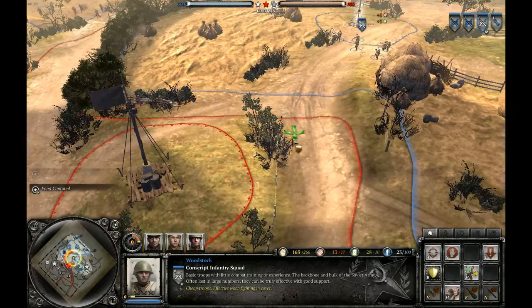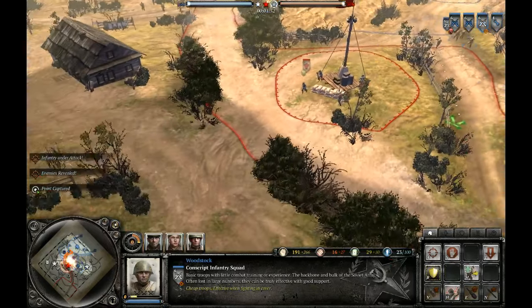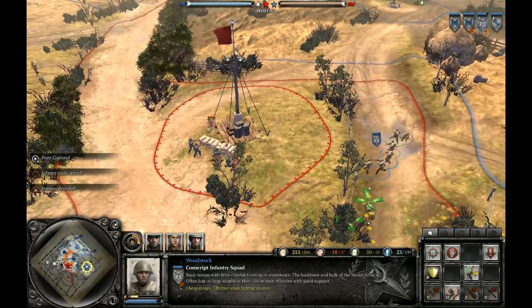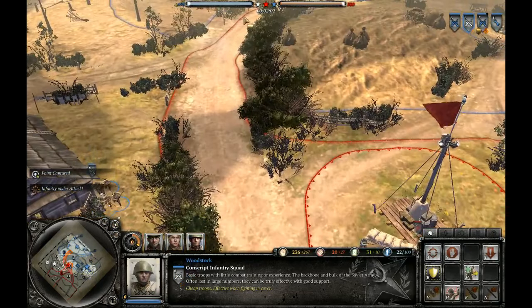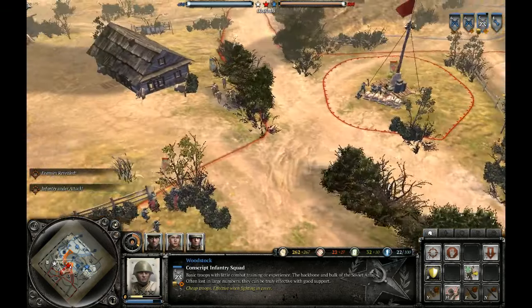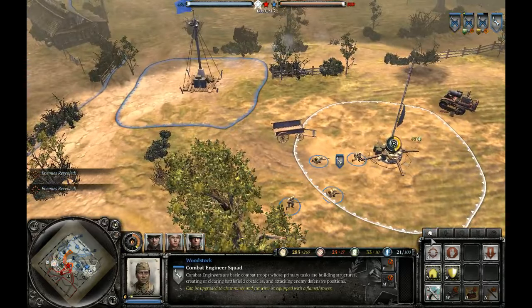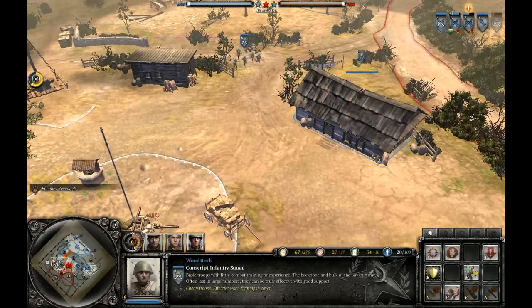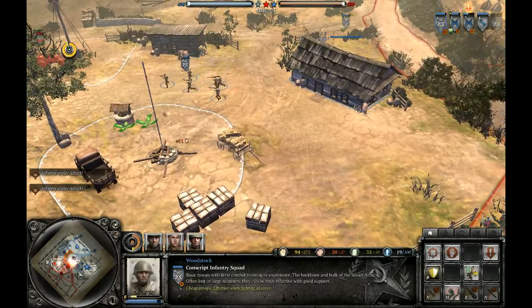Unfortunately for him, he will not be able to make much use of it. I'll try to get as far into his territory as possible — capture his fuel point or perhaps the cutoff, because that would be kind of good. Here comes a Volksgrenadier squad, very interestingly, already in heavy cover because he built sandbags. Very smart move. My first conscript squad is taking a lot of damage and the Storm Pioneer is approaching.